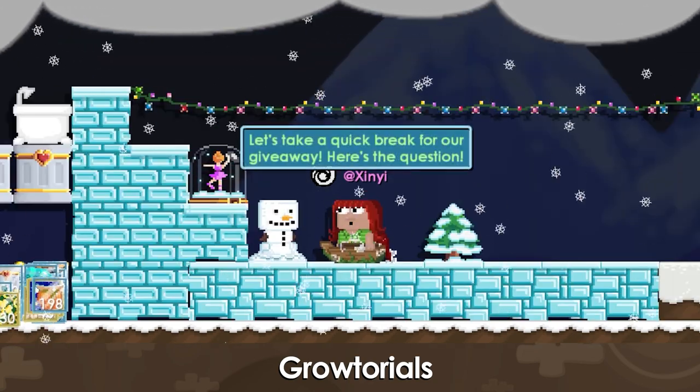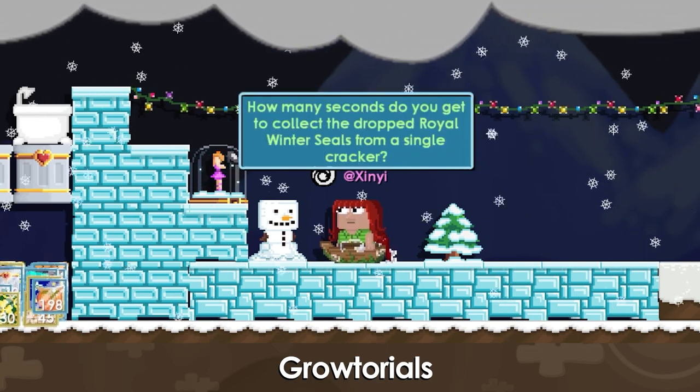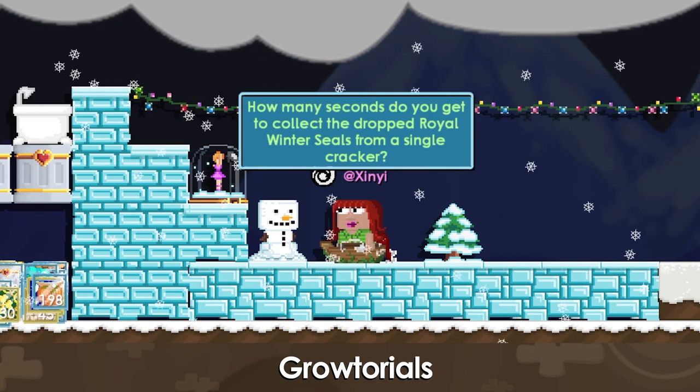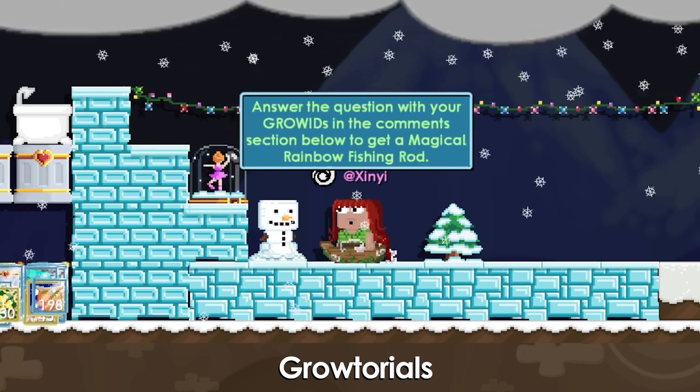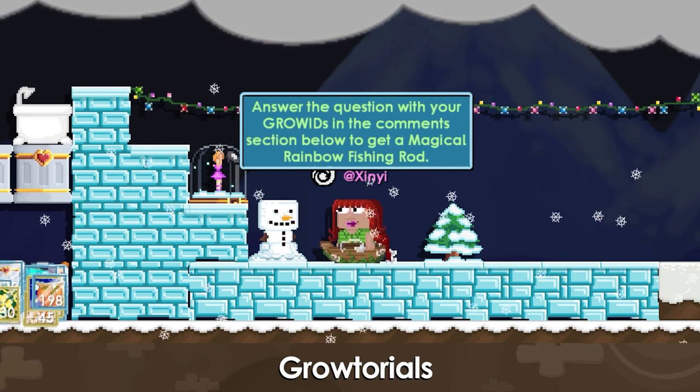Let's take a quick break for our giveaway. Here's the question: How many seconds do you get to collect the drop Royal Winter Seals from a single cracker? Answer the question with your Grow ID in the comment section below to get a Magical Rainbow Fishing Rod.